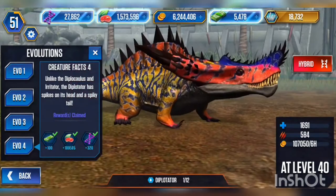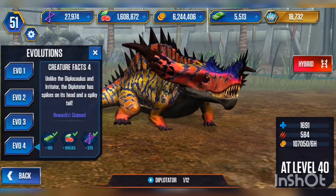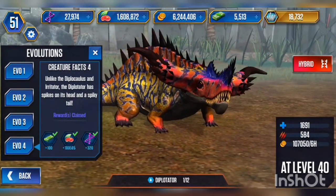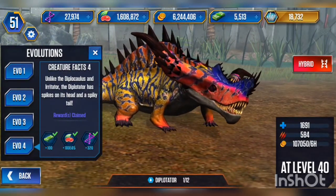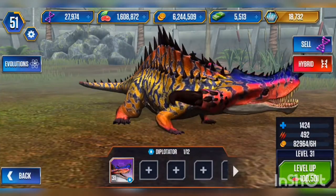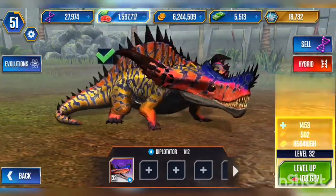Let's see what its level 40 stats say. Unlike the Diplocaulus and Irritator, the Diplotator has spikes on its head and a spiky tail. This thing is insane! Let's see the animation when you touch it. Look at it — it looks sick!